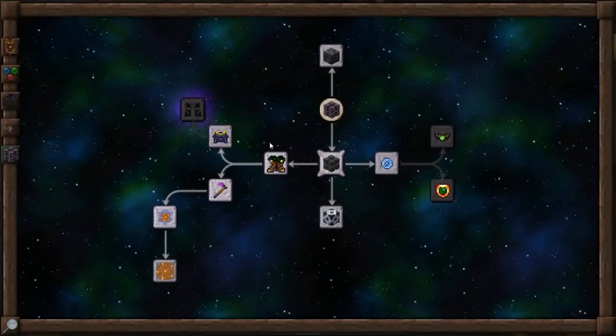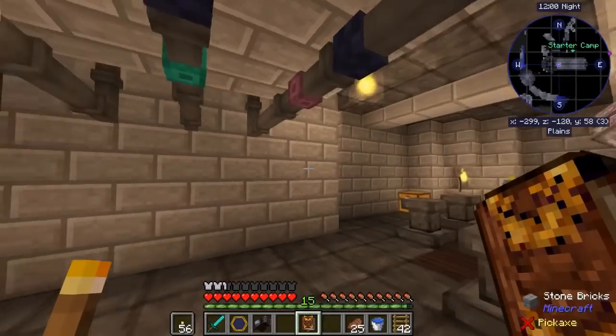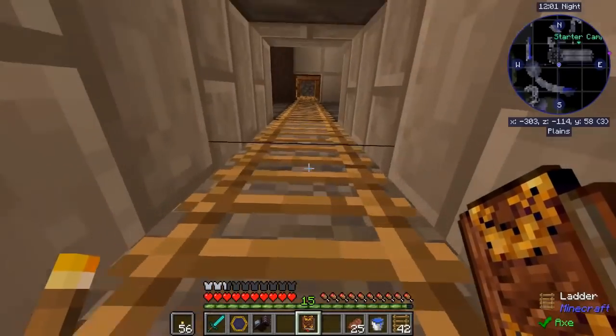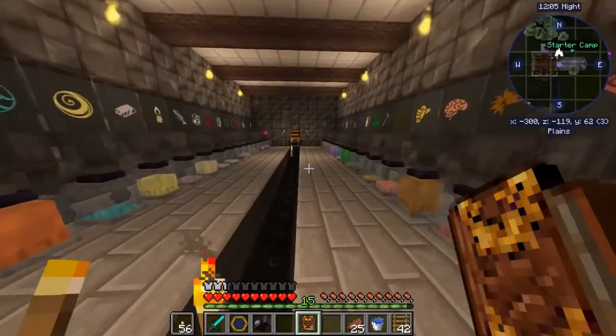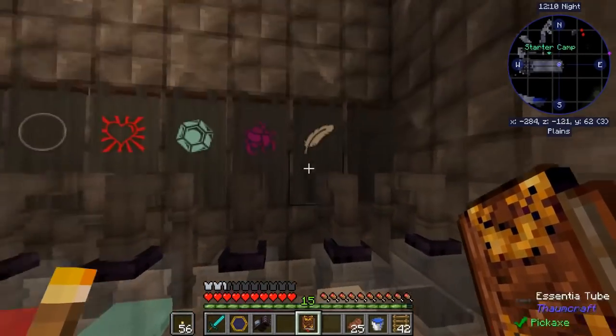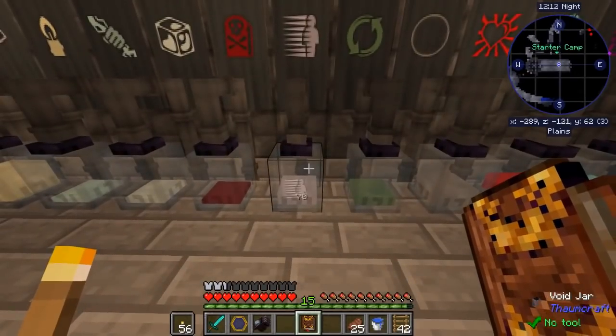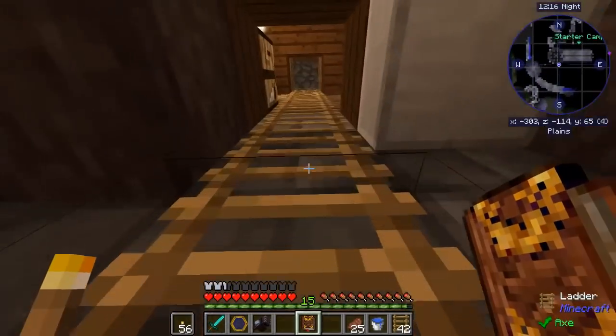Let's see what we need for the boots of the traveler: 100 modus, 100 volatis. Let's see what we have. I just put a whole bunch of feathers in here so we might be good on the volatis. I don't think so - looks like we're still pretty low, 67. The modus we've only got 70, so we're gonna need to get some more of that anyway.